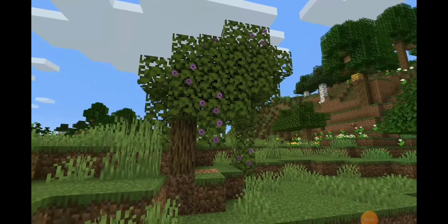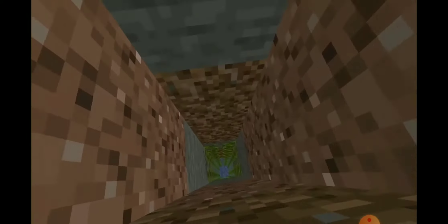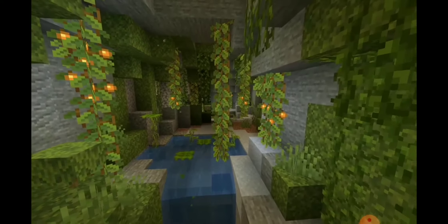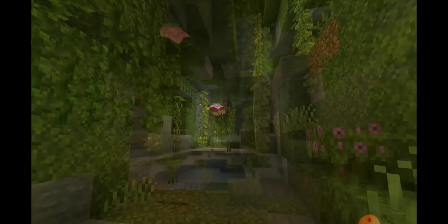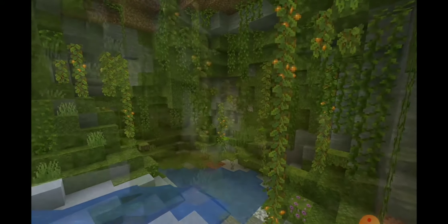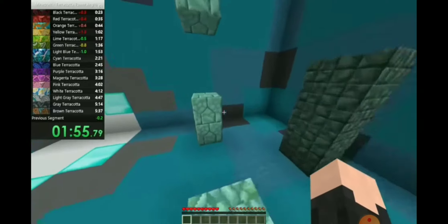So in this video released by Minecon, you can see the azalea tree — it's going to have purple flowers on it, so it's easy to spot. What you do to find a lush cave is go down that tree's roots and you'll find the lush cave. There's all sorts of vegetation in it — glow berries, new flowers, little things in the water, and a new mob I'll talk about a little bit later. This is what the lush caves look like.